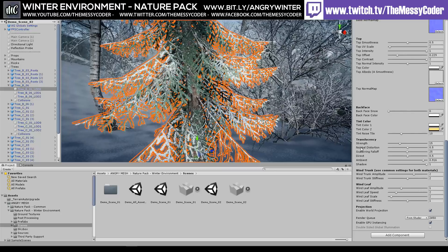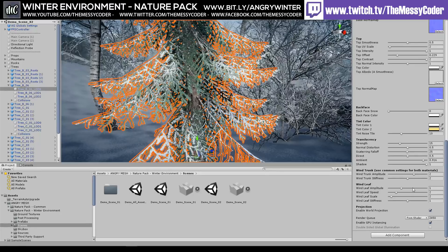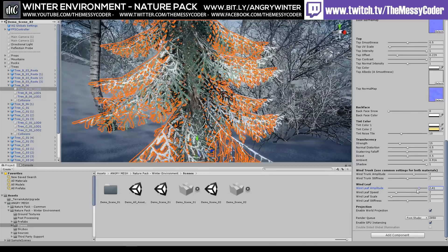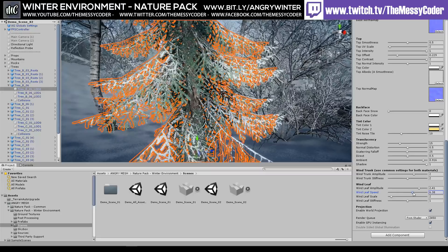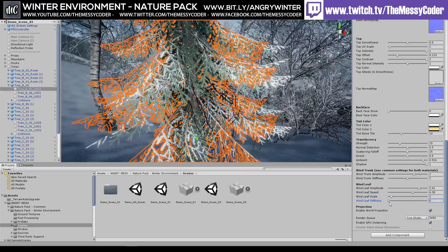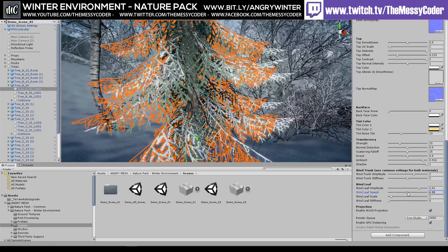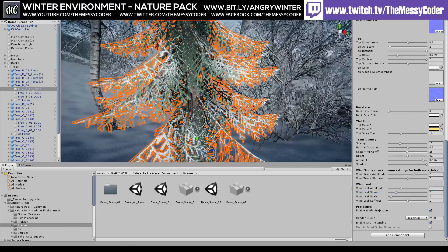We've also got control over the branches themselves. We've got here our amplitude for our leaves — look, I'm wobbling around like crazy. We've got the speed as well — making them go even faster. And we've got the stiffness — putting that down makes it extremely crazy and dizzy. Let's put that back down how it was and put that one back down to one.